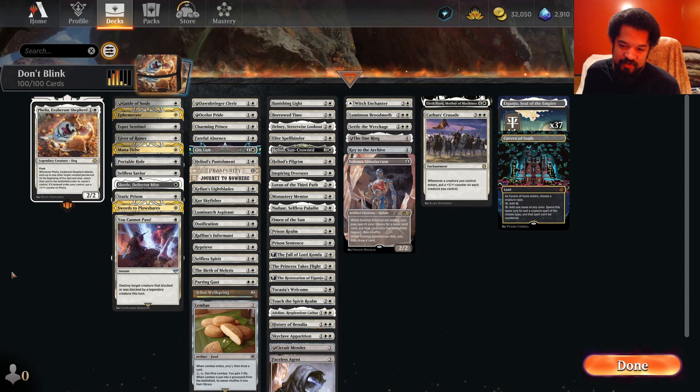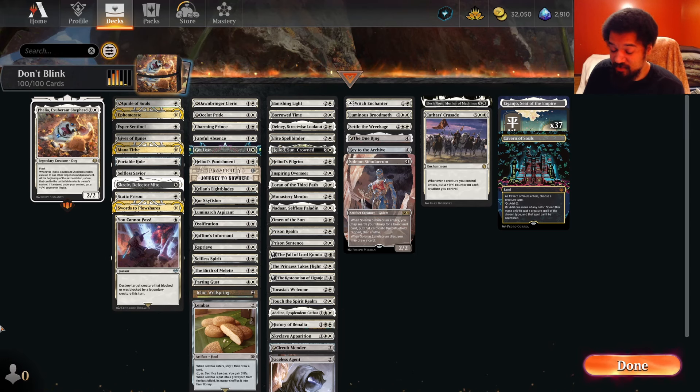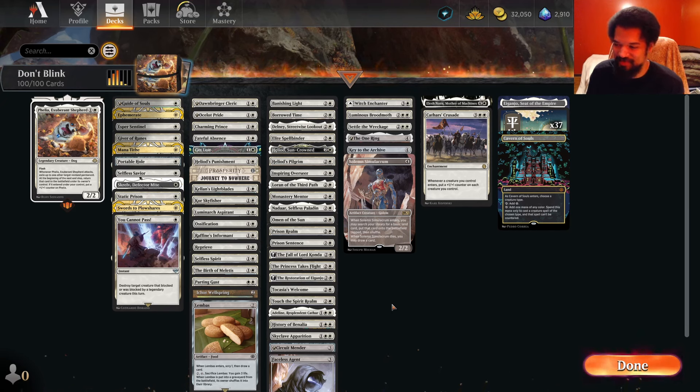However, there's a lot of interesting upsides to flickering a thousand Oblivion Rings. Your opponent can quite literally never stick to the board, then it's fine, right? If you're just sitting there swinging with a 2/2 that becomes a 3/3, that becomes a 4/4, and you're just exiling everything your opponent's putting into play, it's pretty good. I don't know how amazing it is. It does have Flash, so you don't just play it on turn 2 and then lose the game when it dies.